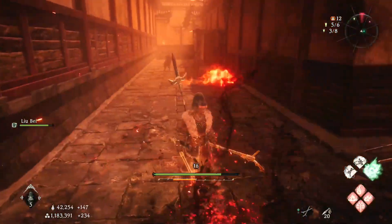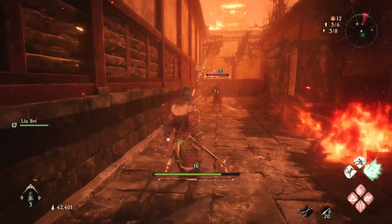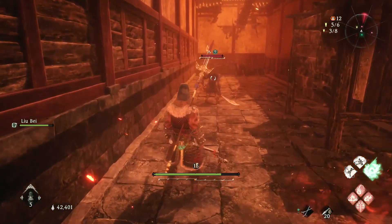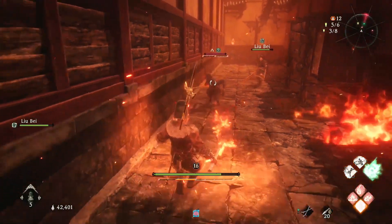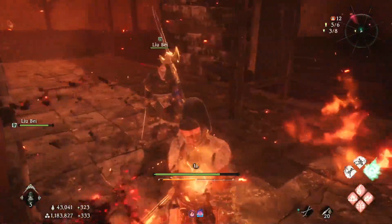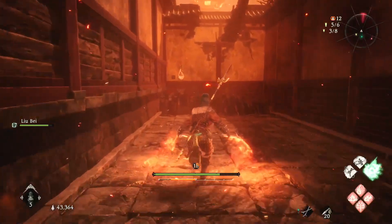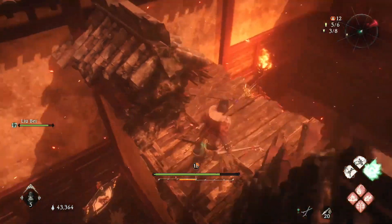There we go. I was going to sneak up on him, but you can also combine Beckoning Pine with your fire build — or whatever build you have, maybe ice. But you see how powerful and effective it is.